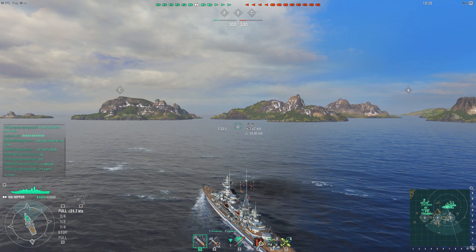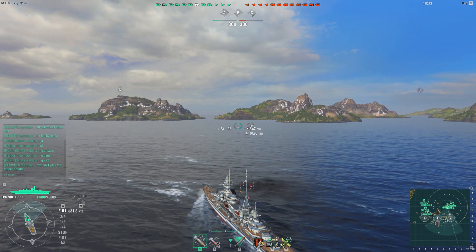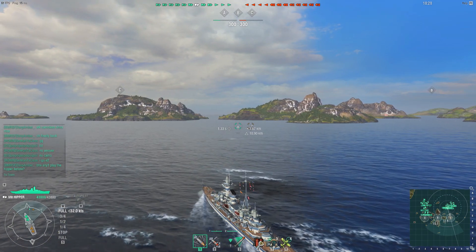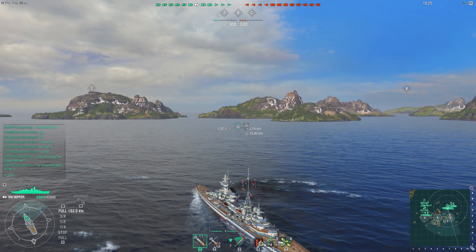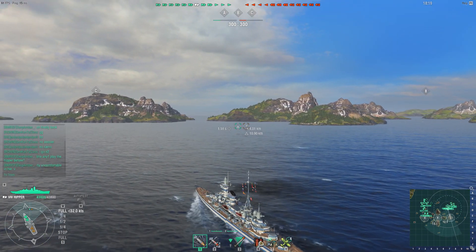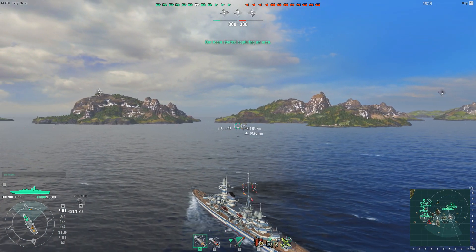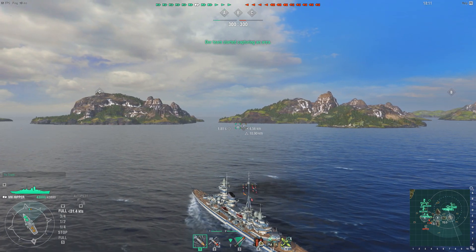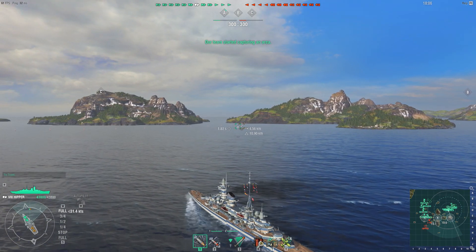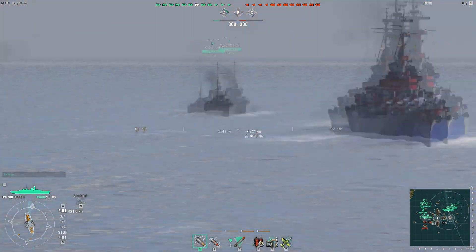Derp Amber, here in the Admiral Hipper, is very far out front for a cruiser, especially a cruiser like this. The Admiral Hipper is a reasonably well-protected cruiser, but it doesn't have the best concealment ranges. You can see on that minimap the dotted dashed line showing how far away you will be detected with this ship - not the best if you're leading the charge, but in this particular case there are a lot of large blocking islands in the way.